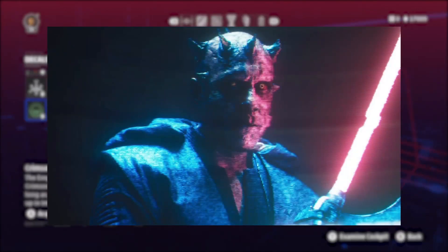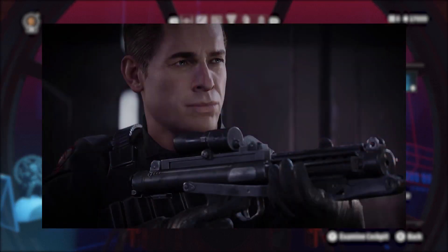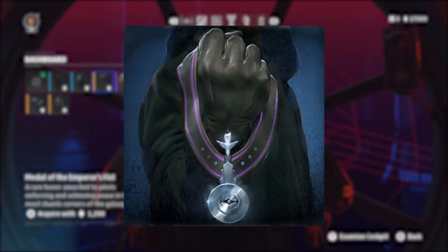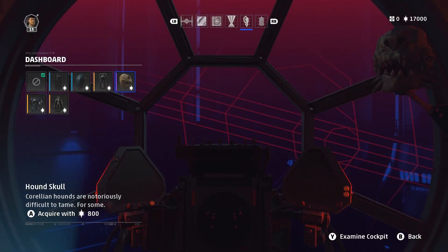For the cockpit interior, you can get a hologram of Commander Gideon Hask. People have been asking if we could see Inferno Squad in the game, and here we kind of do — Gideon Hask was a member of the elite unit, and the only member to stay loyal to the Empire after the destruction of Vardos. As for the dashboard, you can have a carbon-frozen Minoc. Apparently your pilot caught the creature eating through your fighter and decided the appropriate response was to freeze it and use it as decoration. You can also show off your Medal of the Emperor's Fist — that medal first appeared in Star Wars Galaxies and its depiction here looks exactly as it did in Star Wars Legends. You can have a Corellian Hound Skull, which is grim, but those creatures were first seen in Solo: A Star Wars Story.